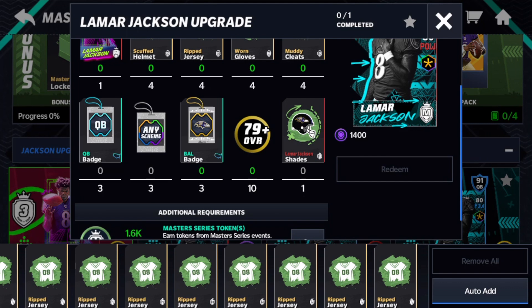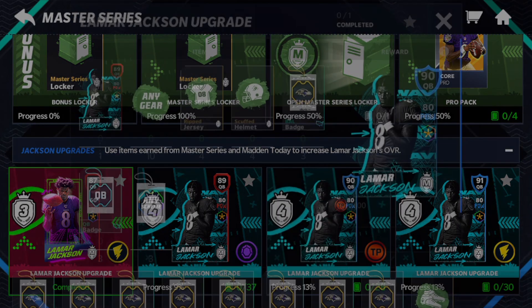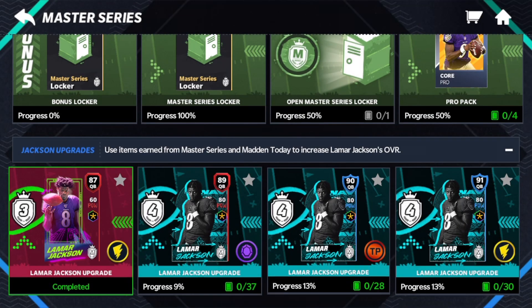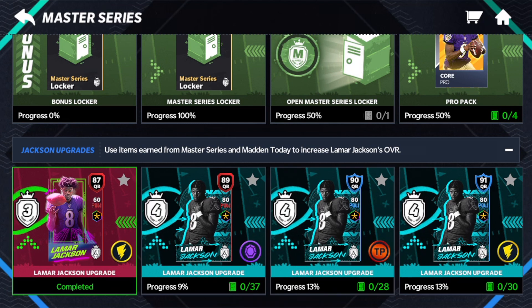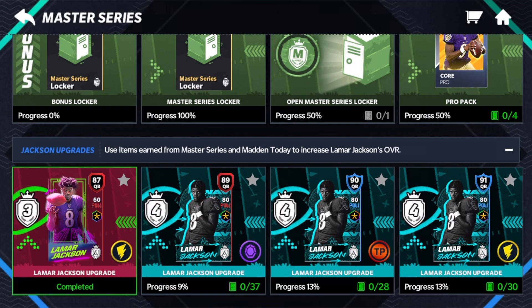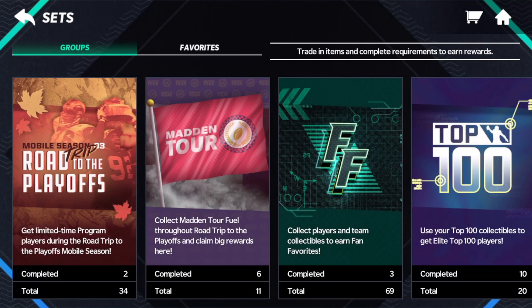You need a lot of specific things like quarterback badges, scheme badges, team badges. But the biggest thing is you need Lamar Jackson shades — we'll talk about that in a second. You're going to get some gems, then you get them up to a 90 overall, and you're going to get some training points. You just need a little bit of gear and some more items. You don't need the shades or any of the players — just a few more items to get up to 91. That's where he stays: 80 power, 91. Not going to put on my team because I have the 94 Vic, but I think it's still worth it to at least get the gems and upgrade as high as you can. The cost really is not that high, so I'm absolutely going to go through over these next few days and complete these Master Series.